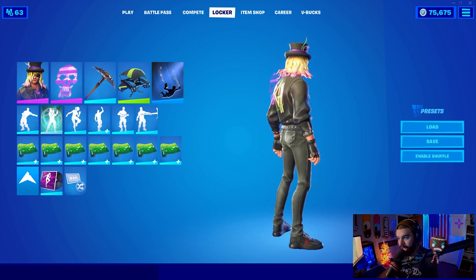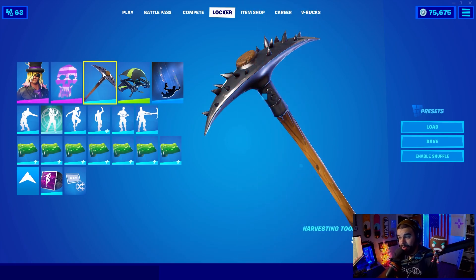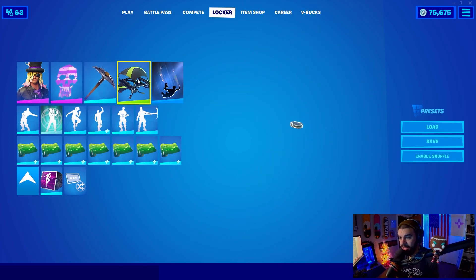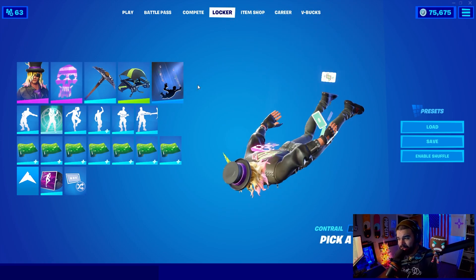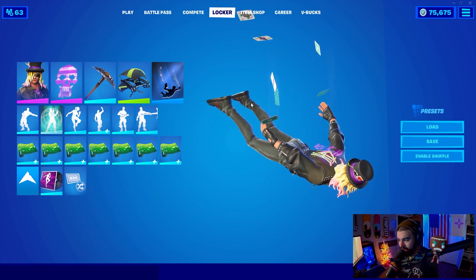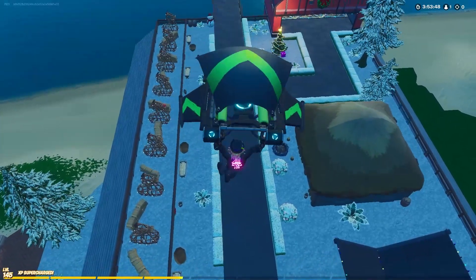I told you guys when I chose what I did in that video — I usually don't run the kick drum at all. I am a drummer but it's cool in the game; I just don't use it a lot. The Spiky harvesting tool you knew was coming. The Wasp glider in black and green looks amazing, and the Pick a Card contrail because he does have playing cards in his hat.